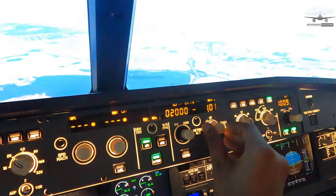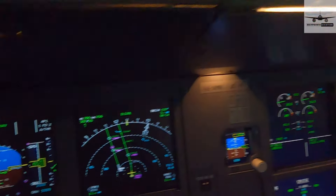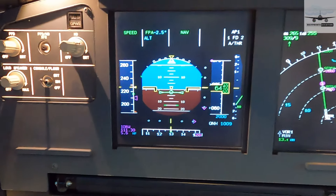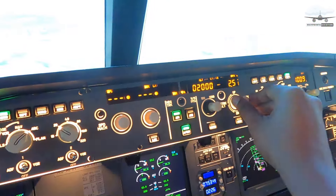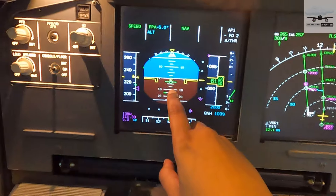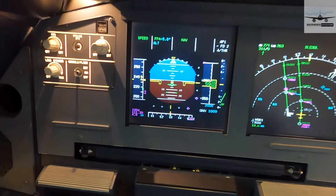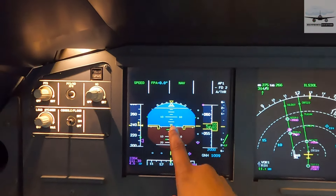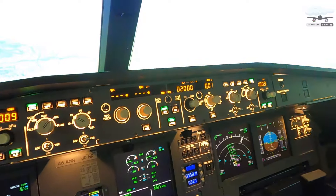I want to descend at 2.5 degrees nose down, so I dial to the left and set negative 2.5. The aircraft pitches down to exactly 2.5 degrees — you can see the 2.5 marker on the display. If I want 5 degrees, I set negative 5 and the aircraft pitches for 5 degrees. To level off, I push to zero FPA and the aircraft brings the nose up to zero degrees. That's how you work the FPA mode.